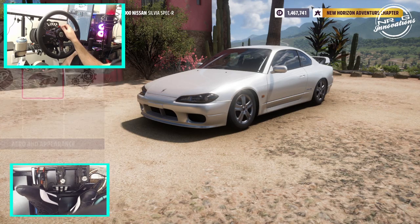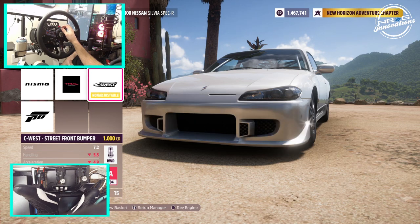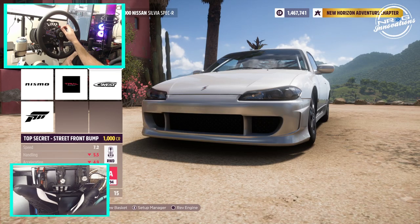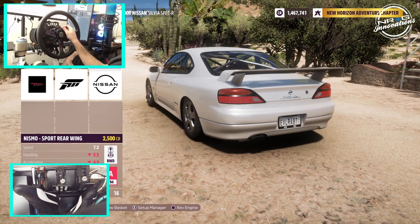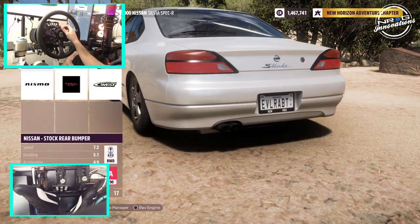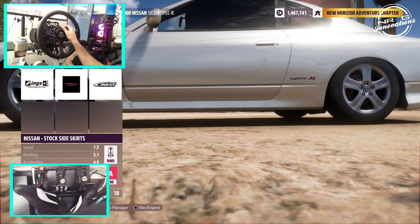And then the styling aspect — I'm not sure if we're going to be able to get anything really super close to the super doof that we did have. But I think we'll throw the top secret kit on. We were running no wing on that car, so we're not going to put a wing on it. I think we're just going to run the full top secret kit for right now.